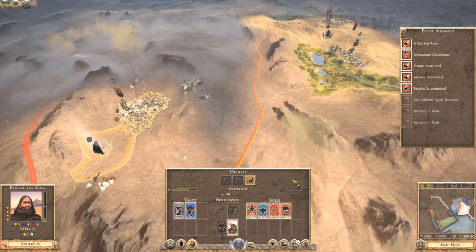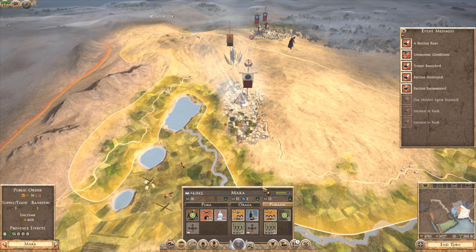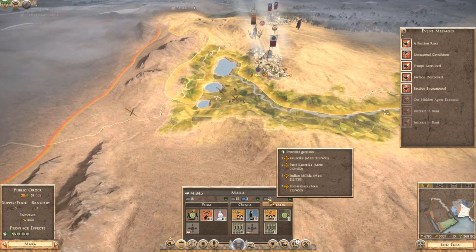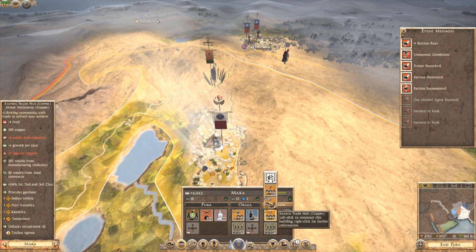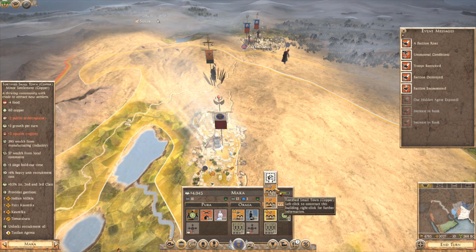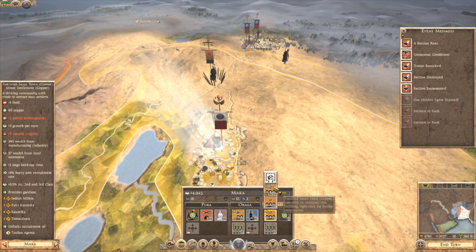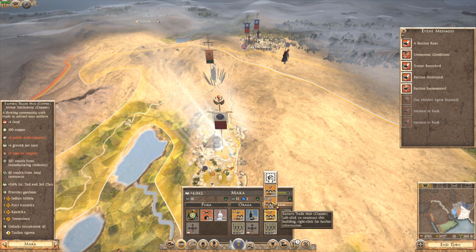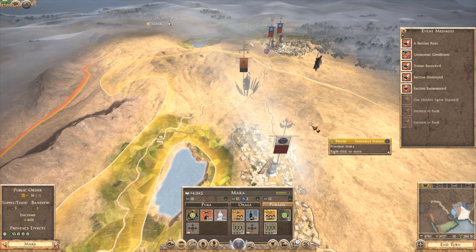They got that settlement there. Besides the settlement there, what is the rank of this settlement right now? The garrison is not a very good strength right now. We could upgrade - negative 4 food but 100 copper. Good for public order but plus 4 growth per turn, plus 507 wealth from commerce, some recruitment, and also provides the garrison. This negative 4 food, 60 copper option gives negative 2 public order, plus 3 growth, 390 wealth from commerce, plus 1 soldier, negative 4% heavy unit recruitment cost, and a decent garrison. We kind of want to get that but we're going to hold off simply because - income, income, income.